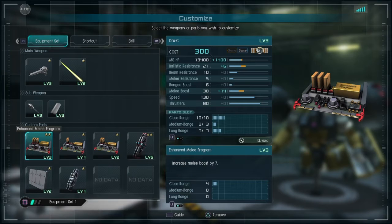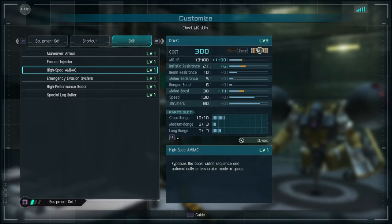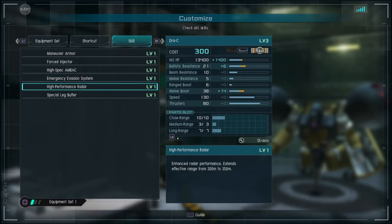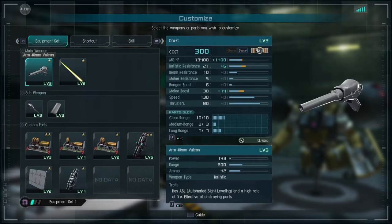Let's go into the skills. This video is going to be pretty quick — there's not much to talk about the Draw C other than move fast, don't get hit, hit really hard. Skills include: Maneuver Armor level 1, which is really good in space; Force Injector level 1; High Spec AMBAC; Dodge Roll level 1; High Performance Radar level 1; and Special Leg Buffer level 1. Let's head over to the practice range.